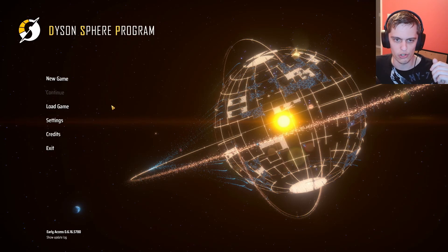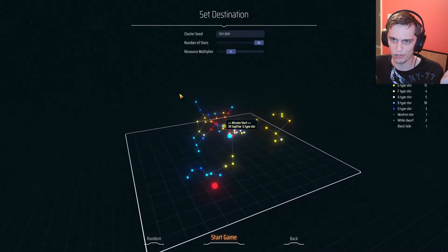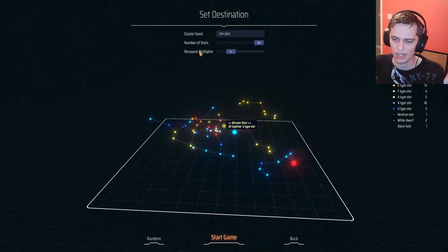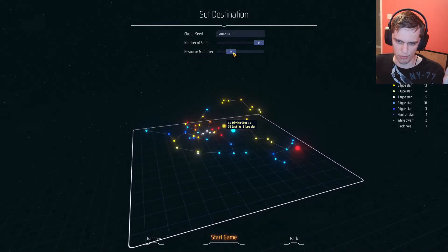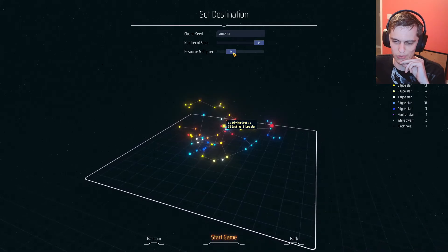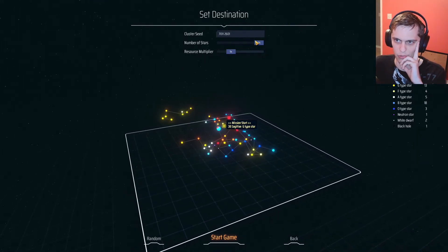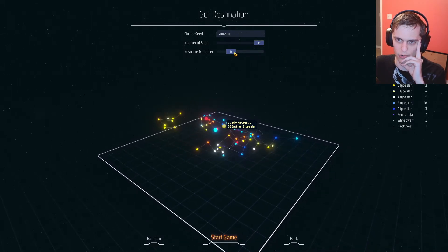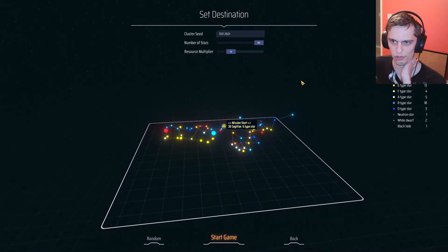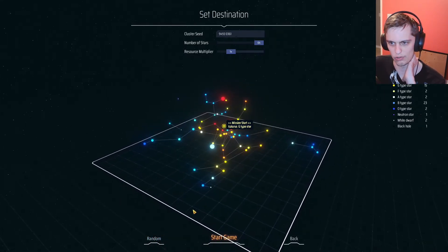Let's jump right in. I'm going to start by creating a new game. Really, the only things we have to play with are number of stars and resource multiplier. The resource multiplier dictates how many resources there are, which roughly correlates to how fast you can grow. It doesn't really have much of a bearing on difficulty per se. Number of stars we're going to leave all the way at 64, and we're going to leave the resource multiplier at one times as well to give you guys a true experience.